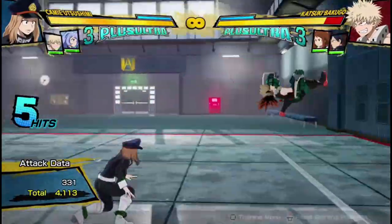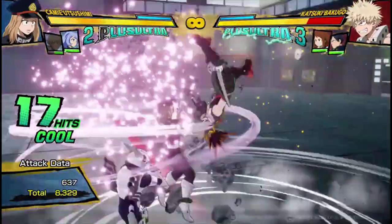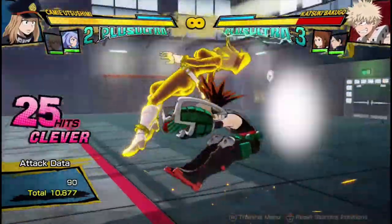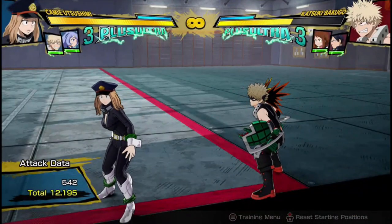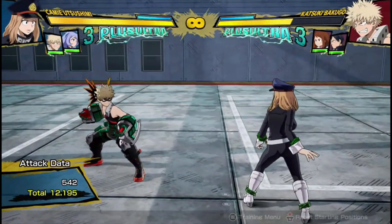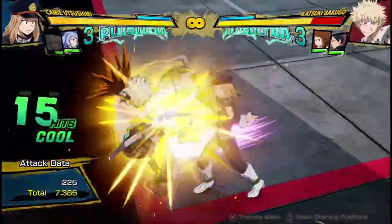One, two — bring out Bakugo as she lands on their shoulders. There we go. 12,200 damage for one support and one dash cancel. That is ridiculous. And at the end, my plus ultra gauge — I have it on refill, but I used a dash cancel — I think I got back the whole gauge by doing the combo, so technically it cost me nothing.